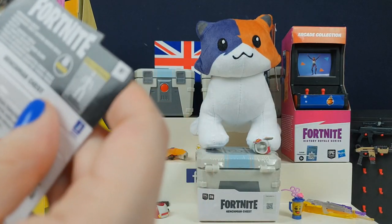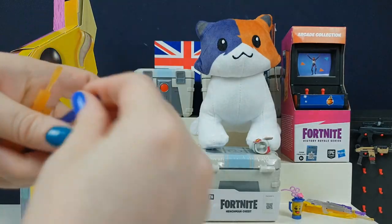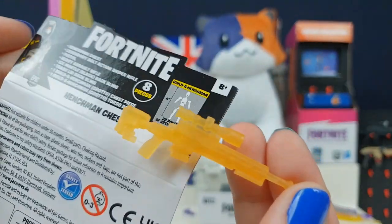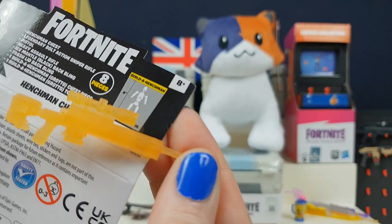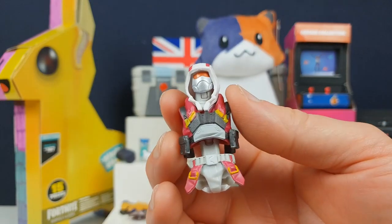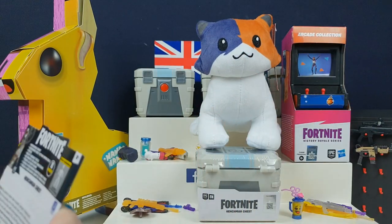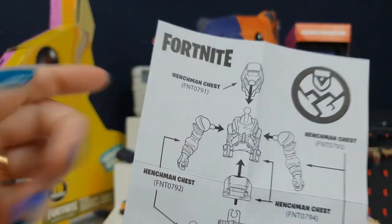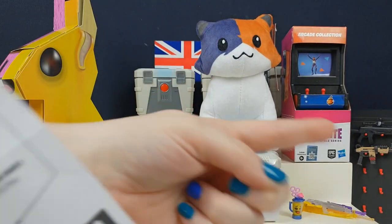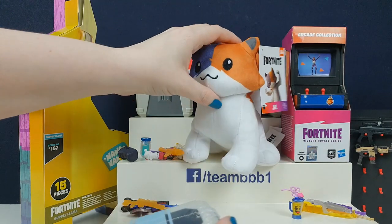We've got the Ice King's ice mantle backpack and a trash lid. There's a little pistol and an assault rifle - probably a heavy AR. Greg likes to snipe and we've got a legendary bolt action sniper rifle, a pistol, and a heavy assault rifle. I keep getting confused because they keep changing all the guns in the game. Oh, and there's a chess piece too. I put the instructions down for Greg.